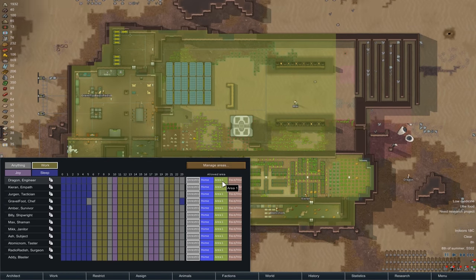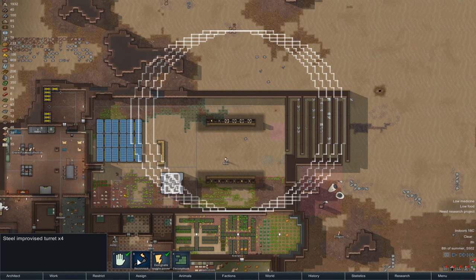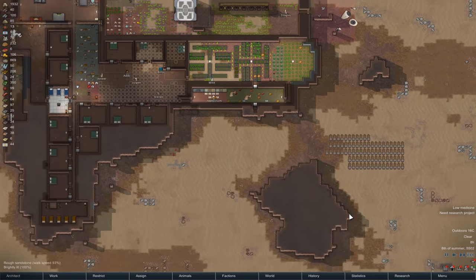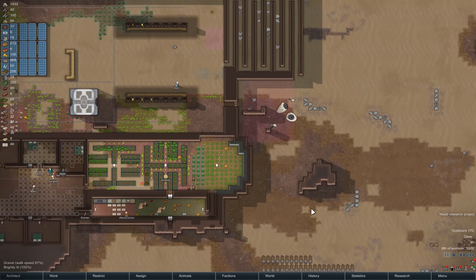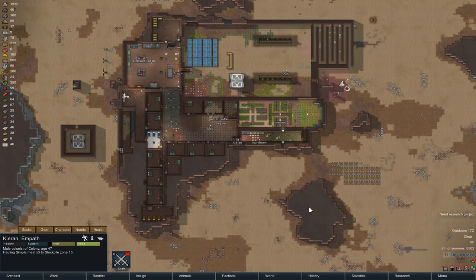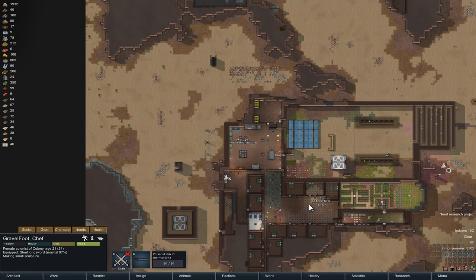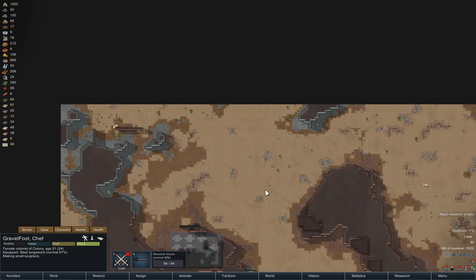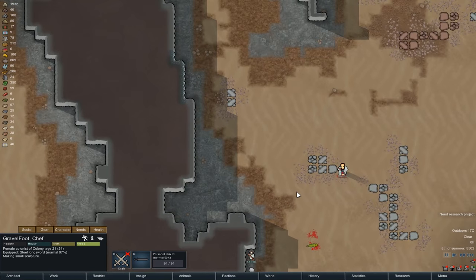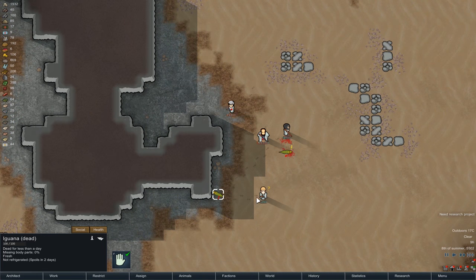Let's get everyone into area one. Let's get some of these turrets turned on — shouldn't need all of them. Everybody should get their ass back even if they're outside. There's some shooting going on somewhere. Who is not in the base? Or is it our visitors? I think it's our visitors — our guests. Where did they end up then? Here they are — fighting off the iguana, or iguanas, even.